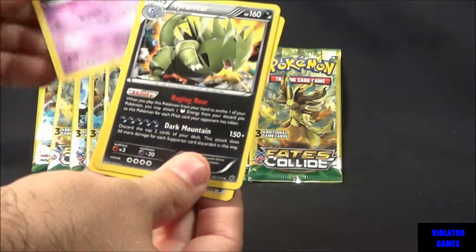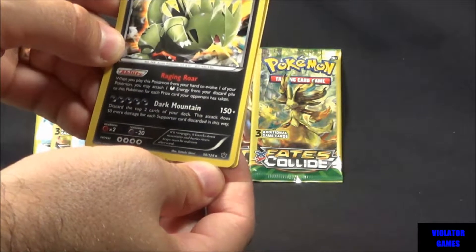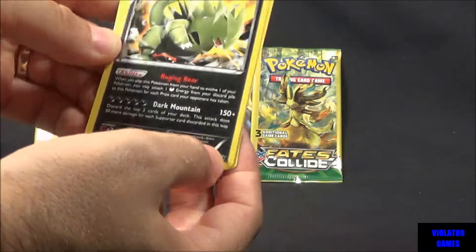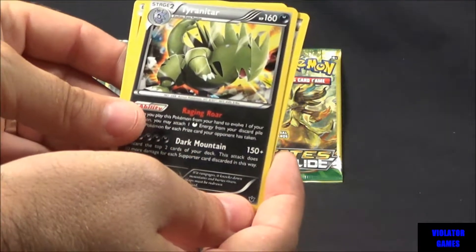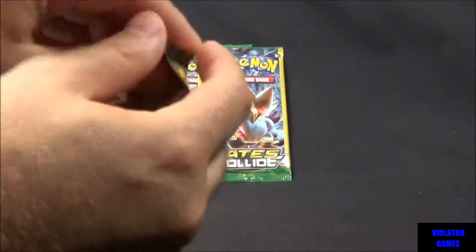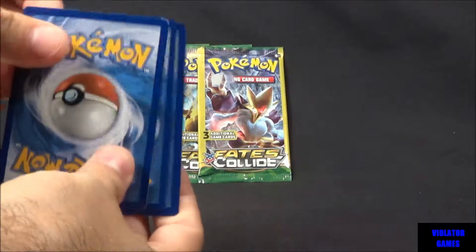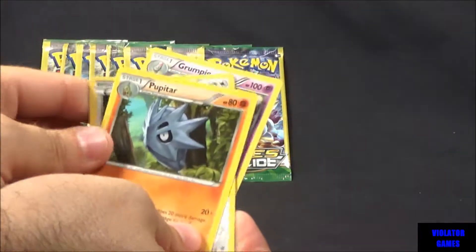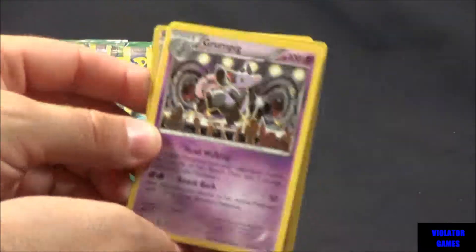Trainer, Koffing, Tyranitar — those are Rare, not too bad. And that's actually a Holo, which is really nice. I don't know if the camera can see that, but that's not too bad at all. That's a Rare. Pupitar, Whismur, and a Grumpig — that's another Rare. It's a regular Rare though, not too bad.